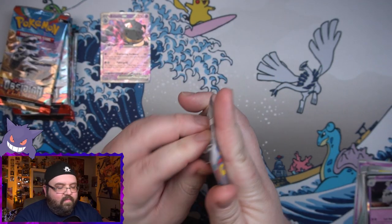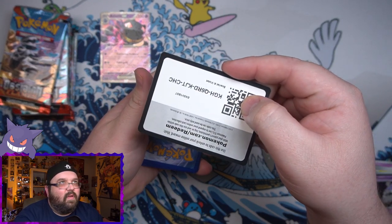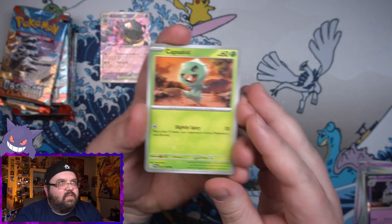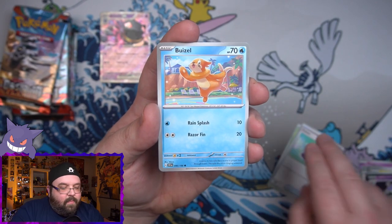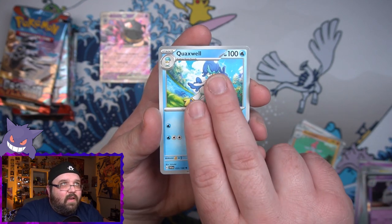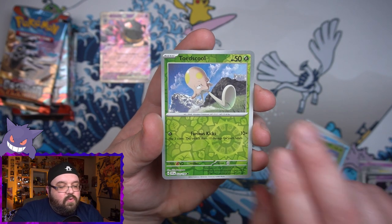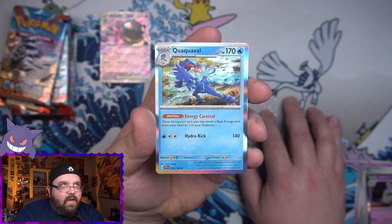Final pack of Scarlet and Violet Base Set. Let's see if we can get one of whatever the expensive trainer was in this set — that would be nice. We've got a Pepperdude, a Potion, Blitzle, and Energy Retrieval. We have got Penny, a Medicham, we've got the Quaxwell, Heracross Reverse, a Toadscool Reverse, and on the end the Big Duck. Still not a fan of the duck.